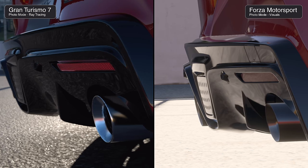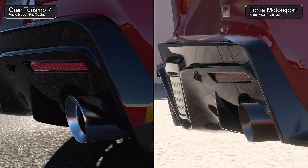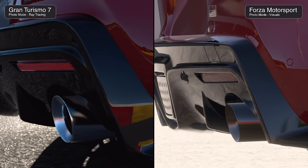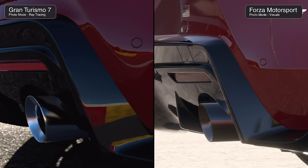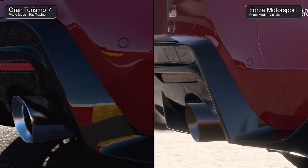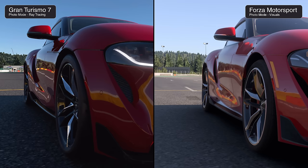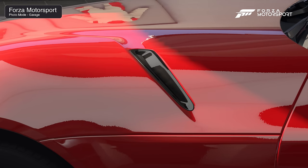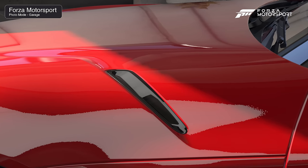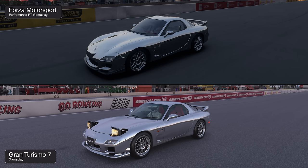Around back, there's a noticeable difference in how light reflects off darker materials — GT absorbs light the way you'd expect in the real world, while Forza appears too bright. This behavior of reflections against such surfaces explains why Forza doesn't always look as appealing in paint shader quality. That said, paint quality is a step up from Forza 7 and generally looks pretty good while racing.